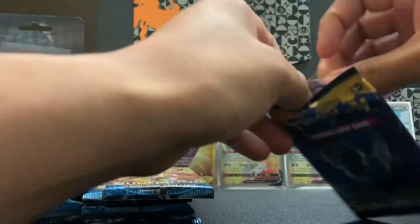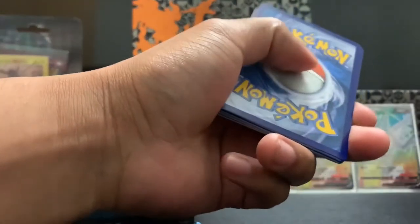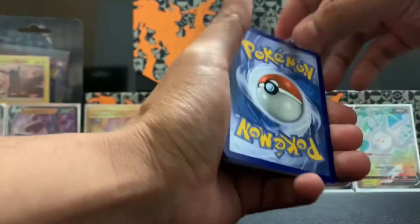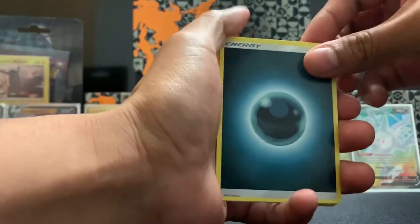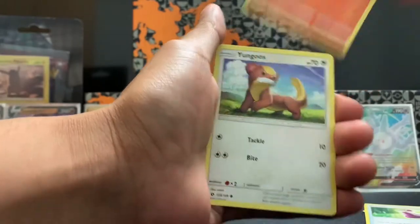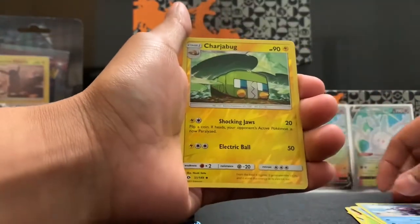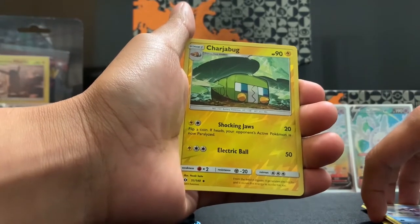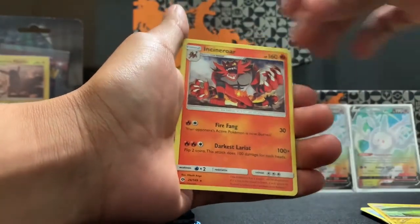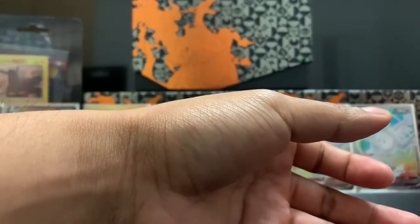I'm kind of trying to get a Shiny Umbreon from this one. I know you can get one and that's mostly why I got this. I like the way Shiny Umbreon looks. Dark Energy, Golbat, Trumbeak, Potion, Blitzle, Yungoos, Surskit, Wingull, Popplio again. An Incineroar again. Oh my god, that is not good — two non-holo. We're starting off great, guys.